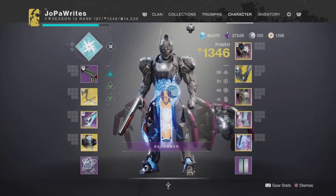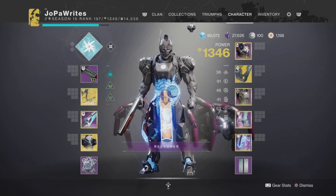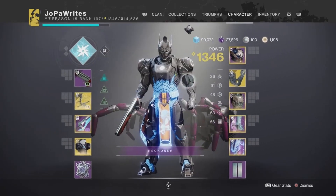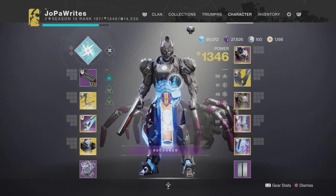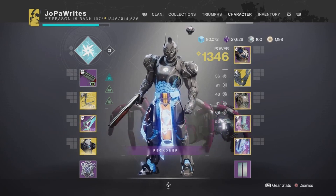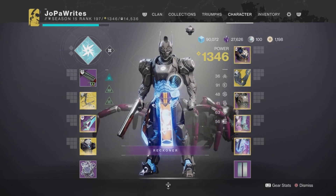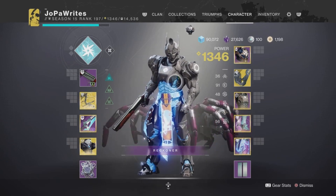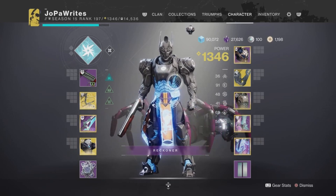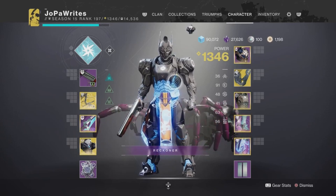Hey there, friends and enemies — Job Rights here once again with another Destiny 2 video. I love posting Destiny 2 Titan builds, and this is another one I've been running and absolutely love. This time it's Trinity Ghoul, Aeon Swift, Bottom Tree Striker — and it's been so much fun. It works in a lot of different content. It's great for ad clear, a lot of fun, and fun is what I'm all about with these builds.